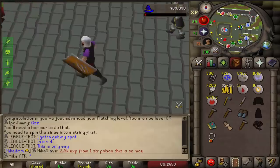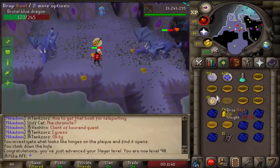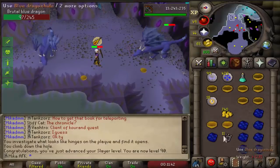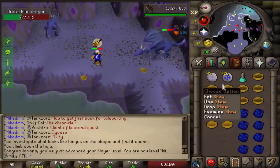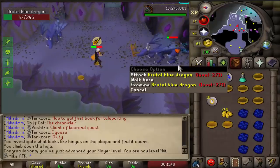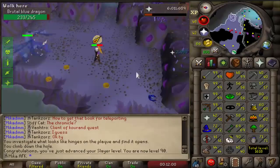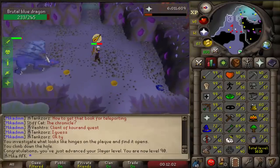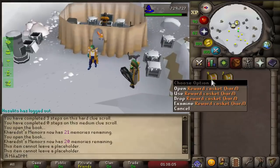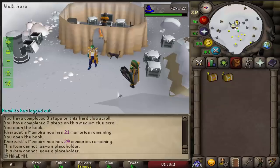We just got 90 Slayer! I ended up buying a bunch of stews so I can do the Blue Dragon task more easily. I originally started with the suicide method, but you can get these stews from north of the Hosidius pub — they heal 11 HP. With one prayer potion and a full inventory of stews I should be able to get through this task without too much problem.